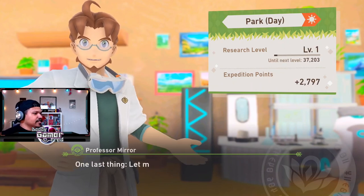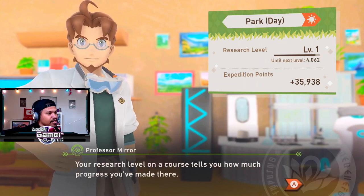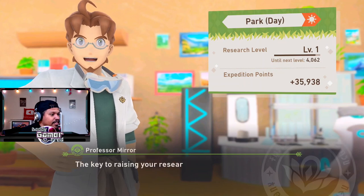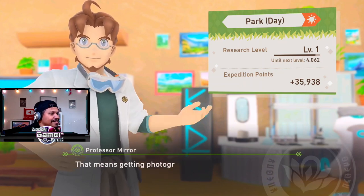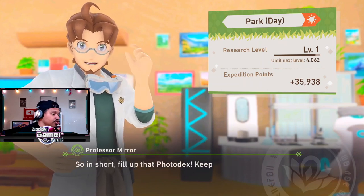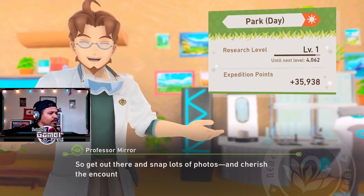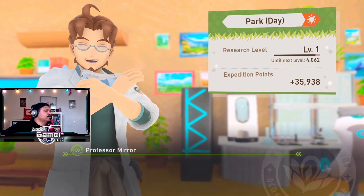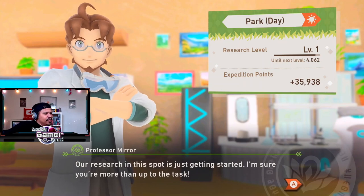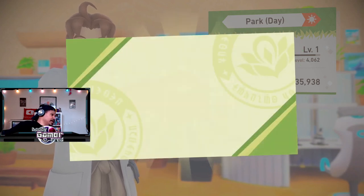So what do you think? One last thing — let me tell you about your research levels. Your research level on a course tells you how much progress you've made there. Once that level goes up, you'll be able to see Pokémon behave in ways you haven't seen before. The key to raising your research level is to observe all types of Pokémon behaviors — getting photographs in every category from one to four. So in short, fill up the Pokédex. Now I'm almost level two already! I got a box — the Photo Newbie, a research title. So there are titles in this game.